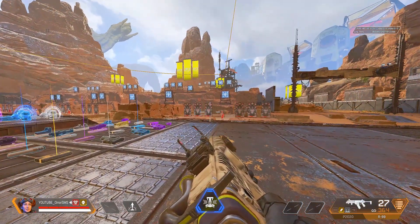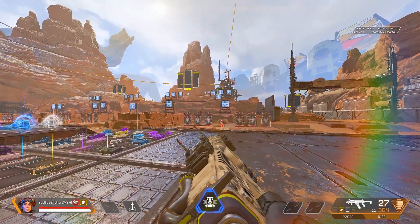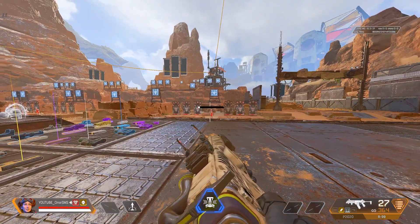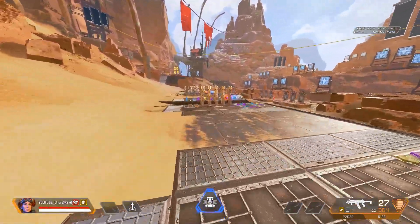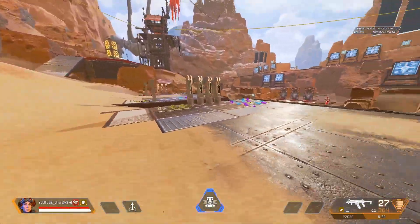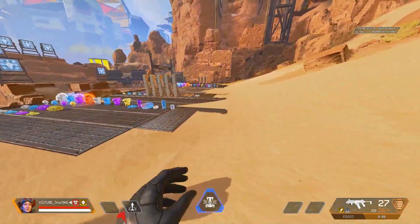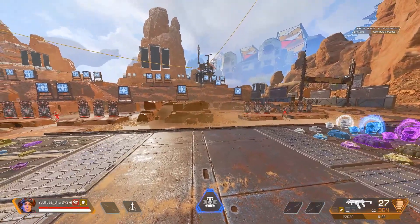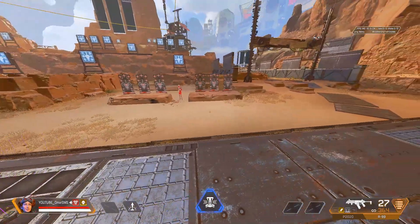Some people asked me about my hip fire and how I actually land my shots with the hip fire with any setting. So in this video I'm going to explain how to have a really good hip fire aim and land accurate shots in Apex Legends with any gun. But before I start, make sure to drop a like, support my content, and subscribe if you're new to the channel.